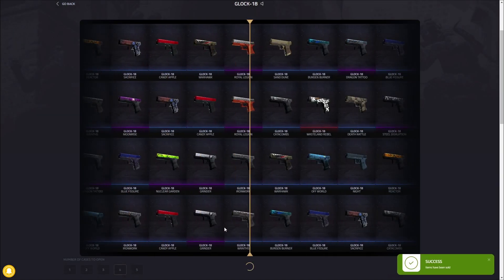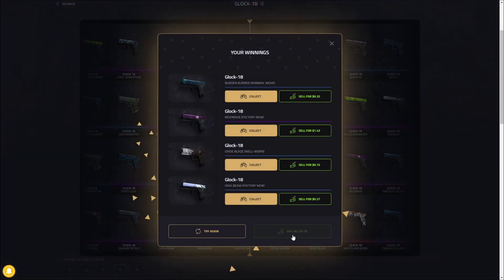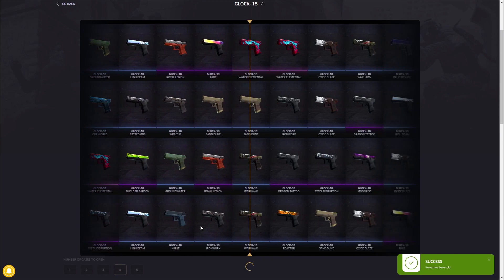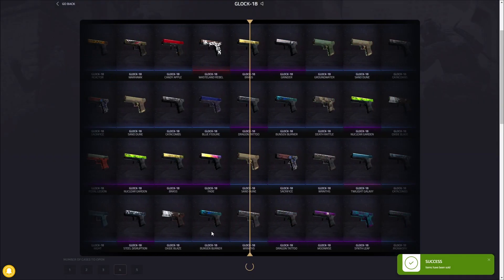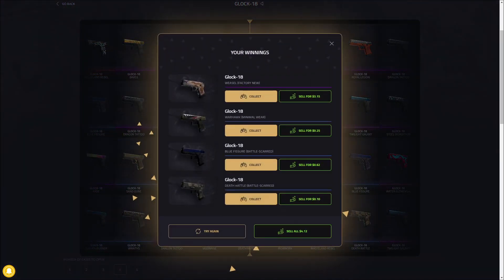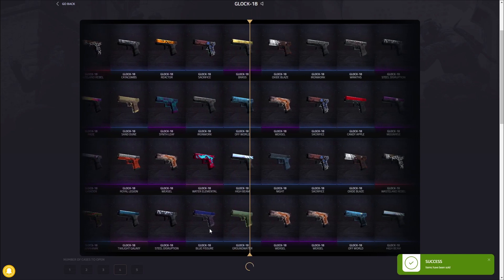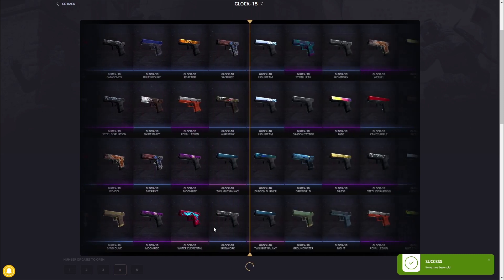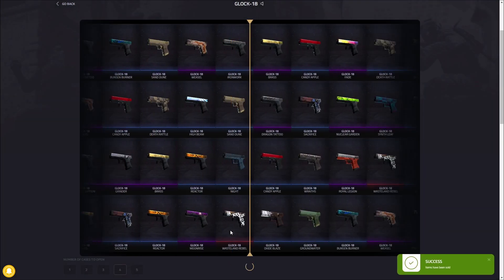Moonrise, Bunsen Burner, $218 — not very good, but most of the rolls have been pretty hot so we'll keep going. Water Elemental and Sand Dune — that's easily $10. Oh, never mind, it was a Well-Worn Sand Dune and a Battle-Scarred one — still profit though, so I'm not disappointed. Death Rattle, Battle-Scarred is 10 cents — $4.12, not too bad. The rolls have been pretty good so far at $329. A $1,000 item out of a $1 case seems ridiculous, but that roll is definitely pushing us up in profit.